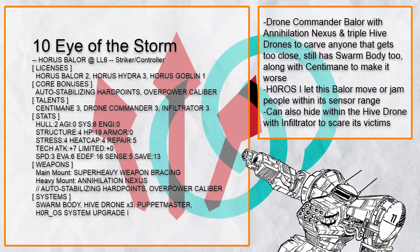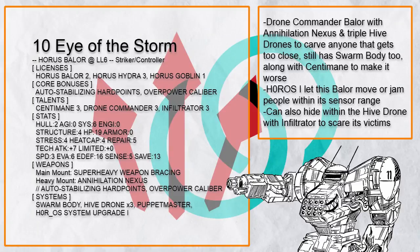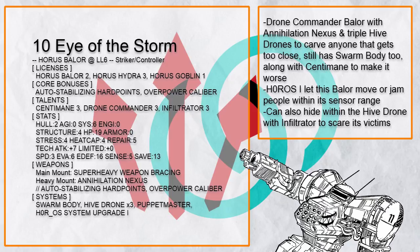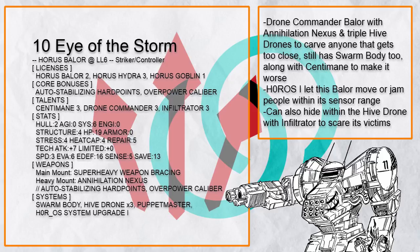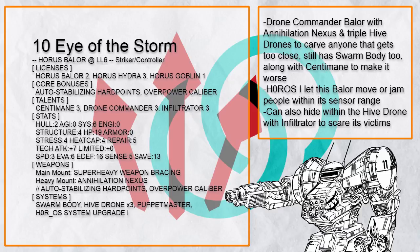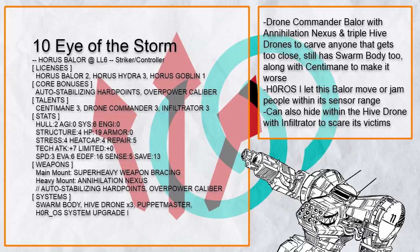This is Eye of the Storm, a Baylor with triple hive drones that can act as conduits for Annihilation Nexus to spring up. While Baylor only has 5 sensor range, with Drone Commander and Puppet Master, these hive drones can surround the Baylor and its allies easily, forming a perimeter and cutting everything close apart with Annihilation Nexus, which with Sentimane can get even more painful. This Baylor even has Horro S1 in case someone needs moving or jamming, and it can even hide well with Infiltrator within the hive drones and let its visible drones do all the dirty work instead.